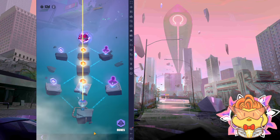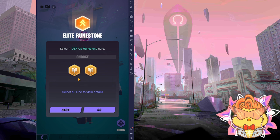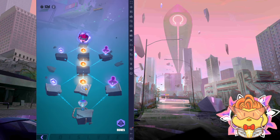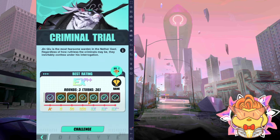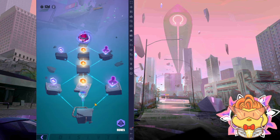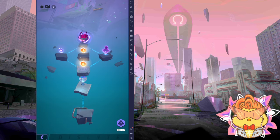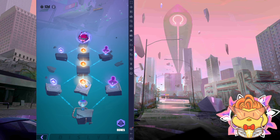For the first buff, you are looking for Win Defend Plus. If you don't see Win Defend Plus, go back out of the challenge, come back in, and keep refreshing for Win Defend Plus. Once you get Win, then here you are looking for a Win Attack Increase. If you don't have it, you have to go back and keep repeating until you hit both.